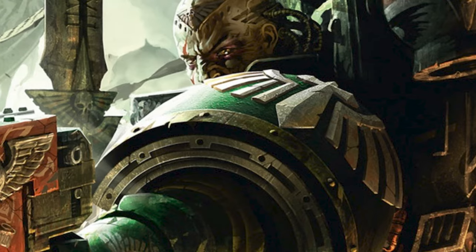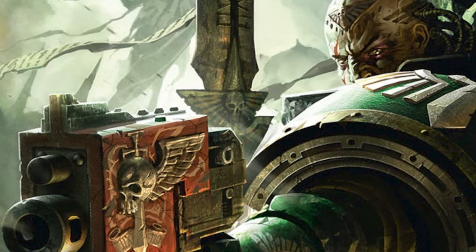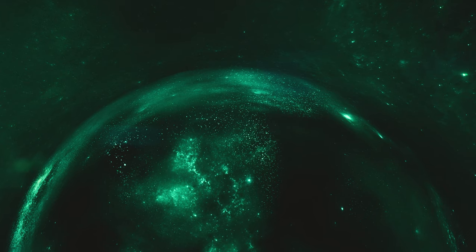The Dark Angels are considered amongst the most powerful and secretive of the Loyalist Space Marine chapters. They were the first of the original 20 Space Marine Legions to be created. They are feared by their enemies and held in awe by those they protect.